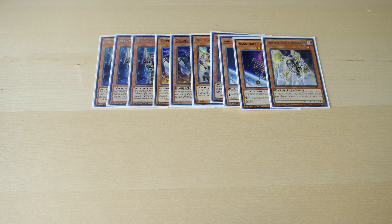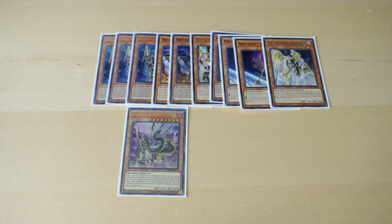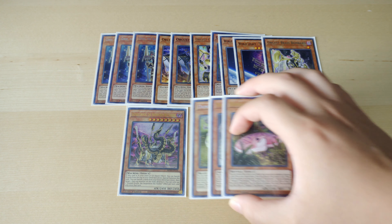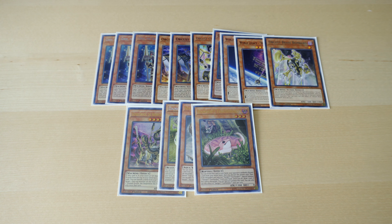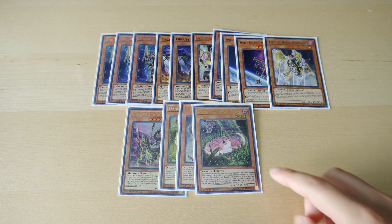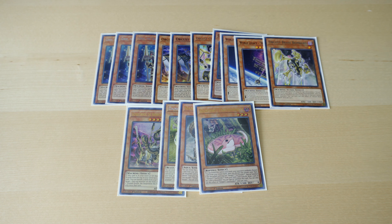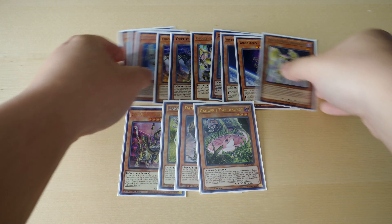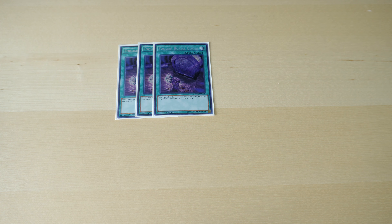The main difference is that I have double Orcust Nightmare here. As an honorary Orcust card, we have one Gizmek Orochi. For the other monsters, the last three, we have three Dangers. In most traditional builds you play three Dangers to extend and combo off, but I'm actually using them as a way to draw into the deck more rather than as extenders — I'll explain why.